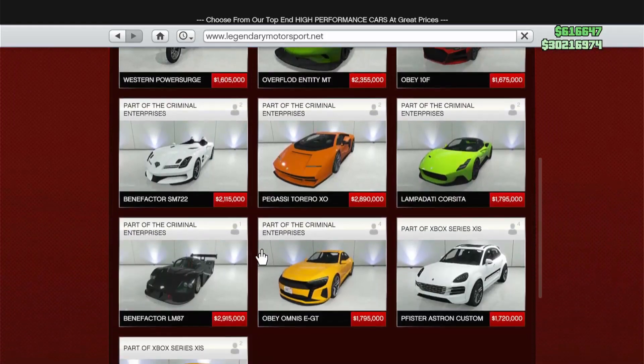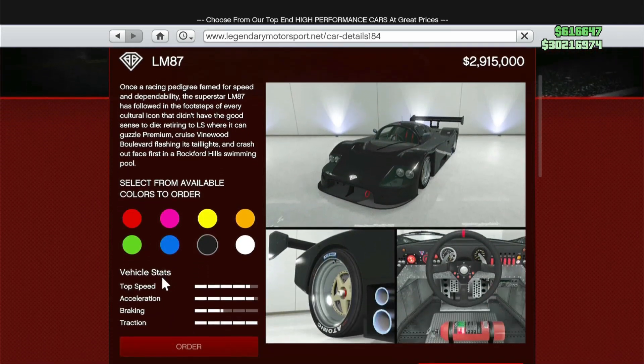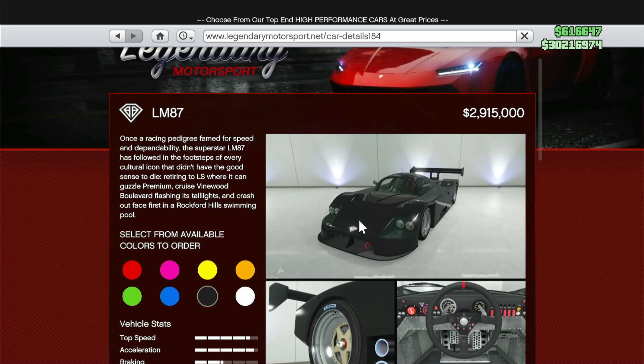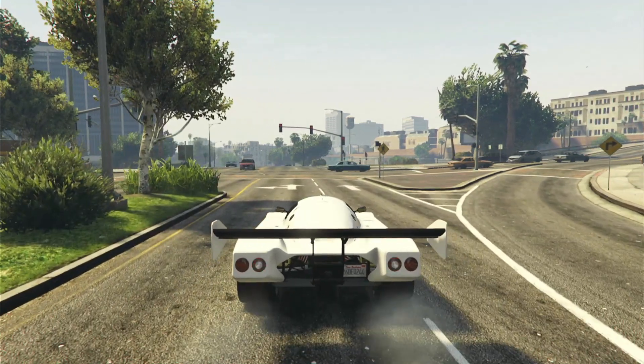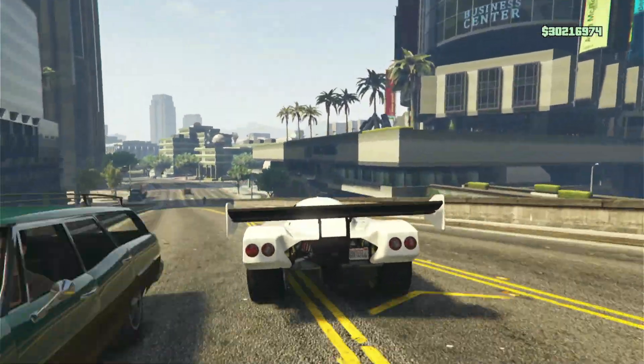This was released in the Criminal Enterprises DLC and you can buy it for $2,915,000 on the in-game website. That's one of the most expensive vehicles in the whole game — just past $3,000,000 with all the upgrades — but it's worth it. The speed is there, though it's not the fastest on this list.